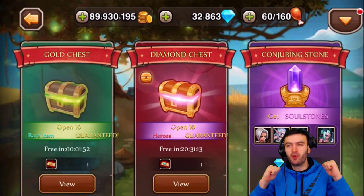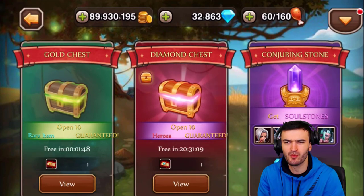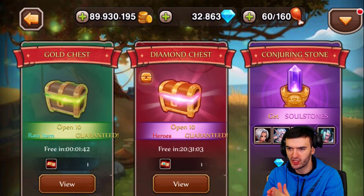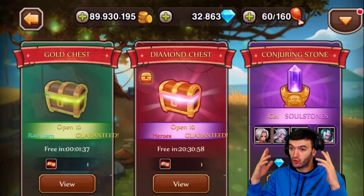Hey, what's up everybody, welcome back — it's your boy Worst Effing Gamer, and welcome to another hero spotlight. Today we have the second hero of the month of December, and as you can guess, it's a conjuring stone hero. I'm really excited to see this guy in action because he seems pretty sick.